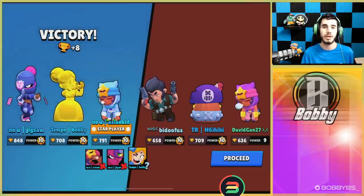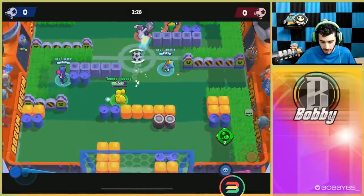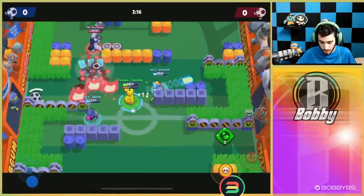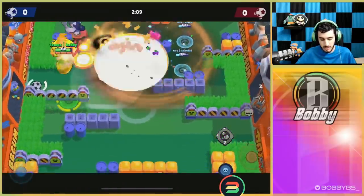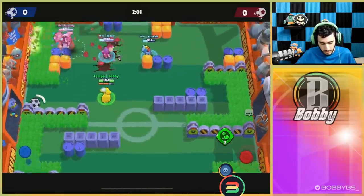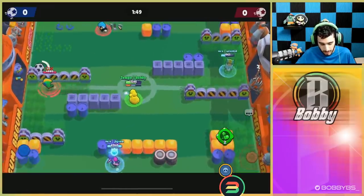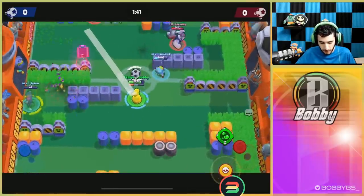Last brawl ball game — going up against Frank, Leon, and Mr. P. We have the heat-seeking shot but we don't want to waste it on a Frank since he's easy to hit. We wait for a better target, take out the Mr. P, and hopefully the Leon. We're breaking walls — the less walls the better for Piper. I use the gadget to get a confirmed kill. There's a Leon in bushes so going for taps, and Jig should be able to get that kill.